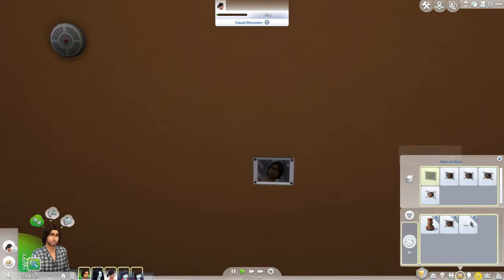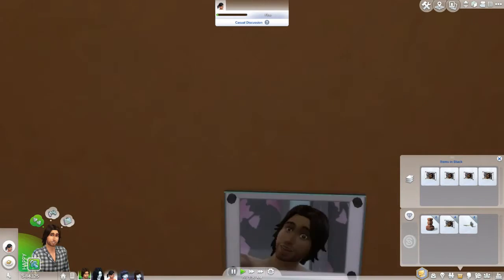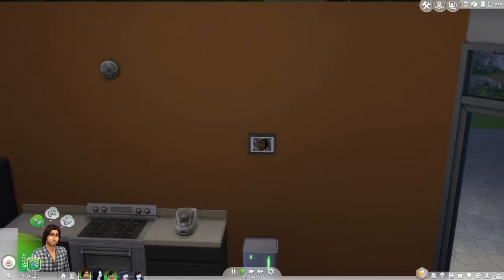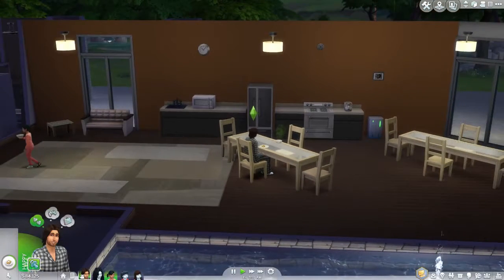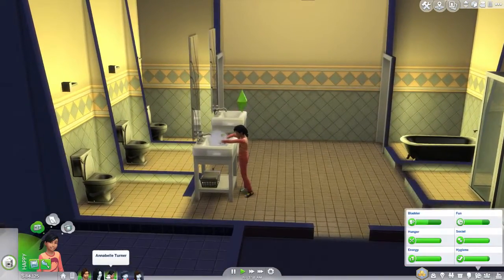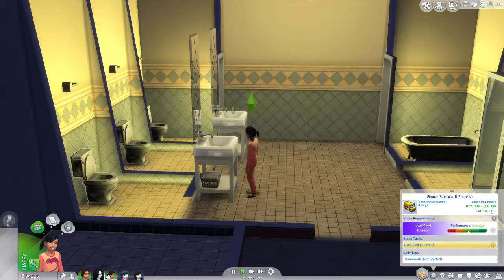That one looks brighter — James took a selfie. Oh, that was the other house I had him in, testing out another house. I think XM Sugar built that one. I put his picture above the trash can — that was real nice. You're doing dishes in there. Are you ready for school? You could use the bathroom, and you probably need to do your homework since you went to bed early yesterday.